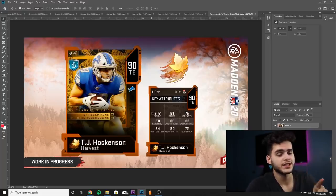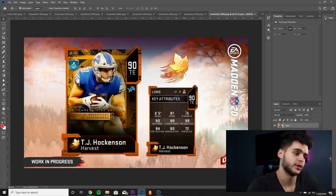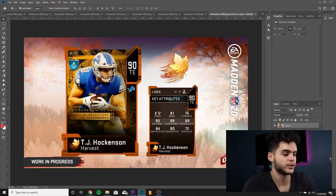Next we got TJ Hockenson. By the way, he does have a Rookie Premier card, so for all you Rookie Premier owners you will be getting his 90 as soon as he comes out. Don't forget you can also get his 91 or 92 if he does go up in overall — so that's pretty cool for all your Turkey Trotter Rookie Premier owners.